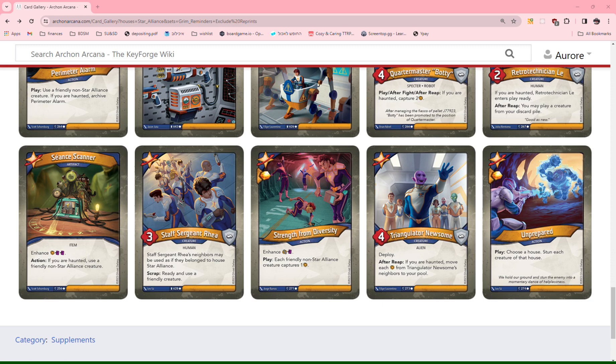And lastly, Unprepared: play, choose a house, stun each creature of that house. I hate when they replace Sanctum cards in other houses — I'm very protective of my Sanctum cards. This is essentially Blinding Light, and Blinding Light I feel has a 1, especially in a world where woe tokens are flooding the board.